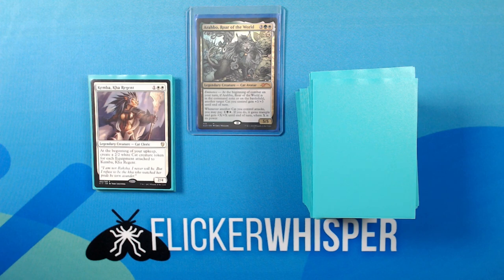Kemba, Ka Regent — 1 White-White for a 2/4 Legendary Creature Cat Cleric. At the beginning of your upkeep, create a 2/2 White Cat Creature token for each equipment attached to Kemba, Ka Regent. This is an excellent creature to stack a ton of equipment on and keep generating 2/2 tokens each upkeep.